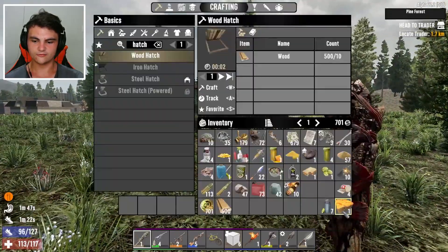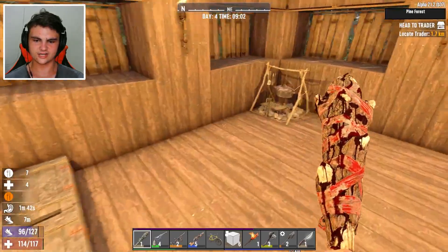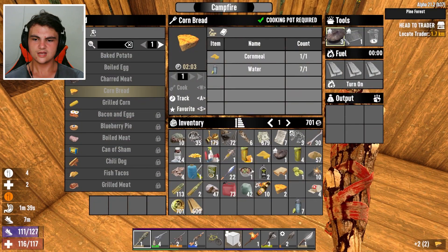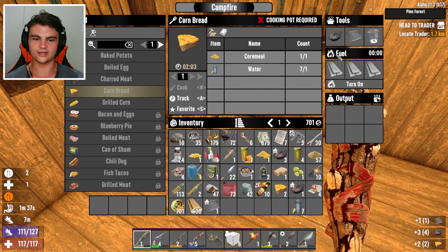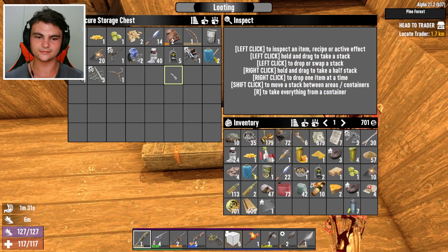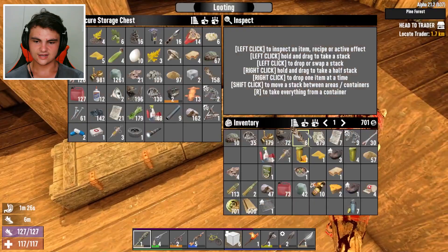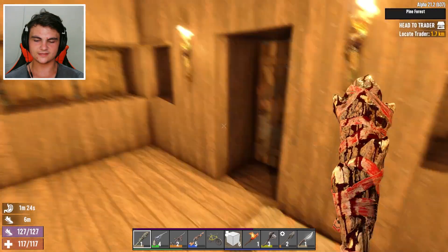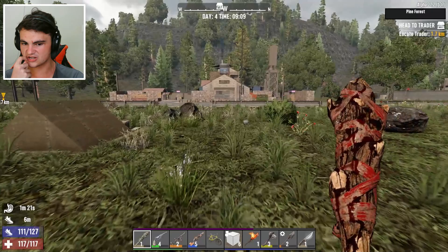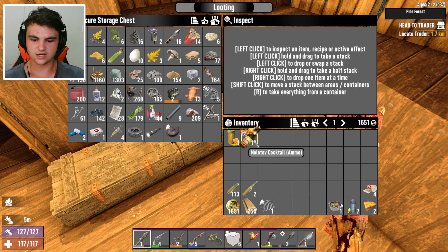Yeah, we're going to go and open up this next trade route. Before we start making our way over there, first we need to eat, and second we need to put everything in our chest over here and collect everything we want to collect. We're going to want the honey, the Molotov cocktails, the grill and all our ammo. Even the meat stew and the cornbread — we're going to want to take that.